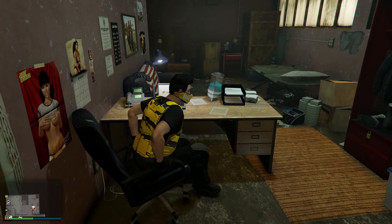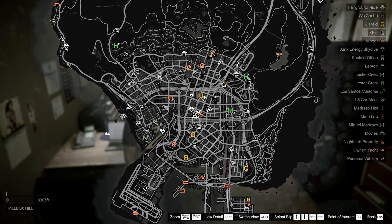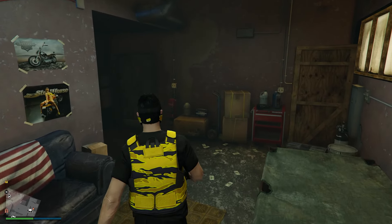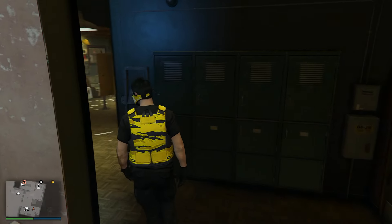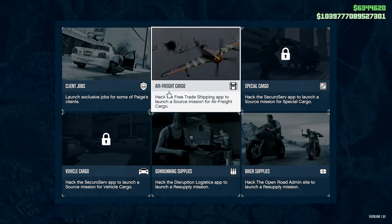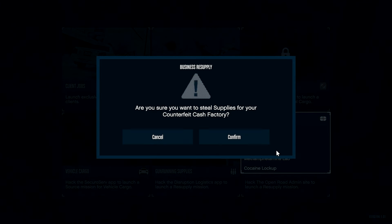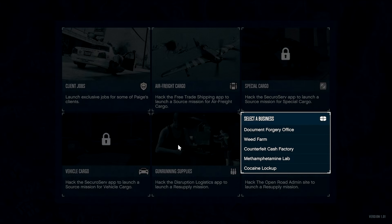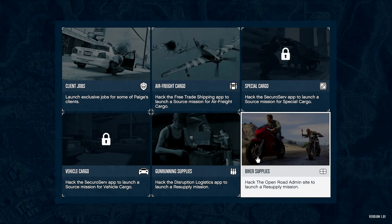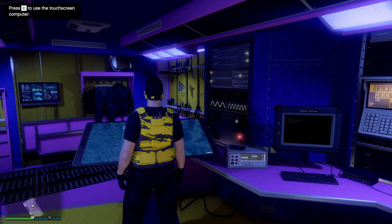There are two ways to do supply runs. The first is by going to the business itself and requesting supplies from there. The second option is if you own a Terabyte — you can call it in and request supplies from there. From the MC Clubhouse or your Terabyte, go to Biker Supplies, select which business you're supplying, and then steal supplies. Those supplies will slowly convert into product over time, just like the Acid Lab or Bunker businesses, and then you can sell the product.